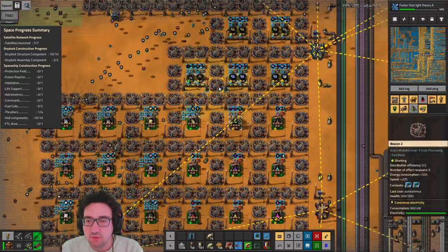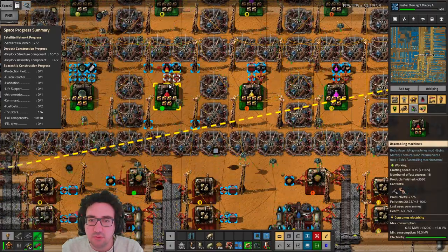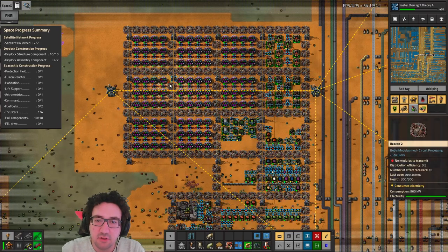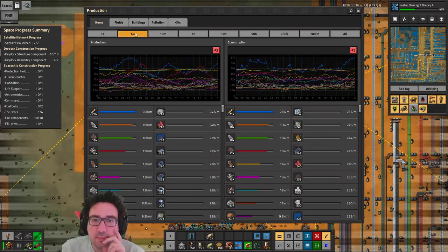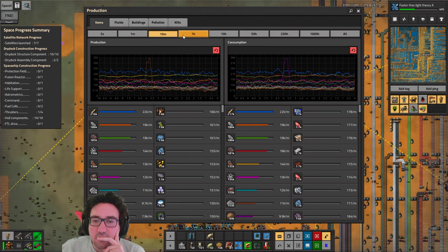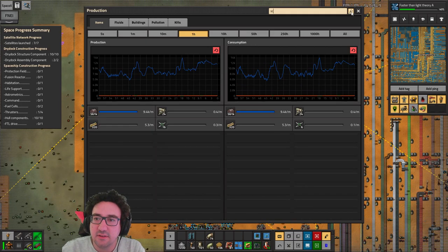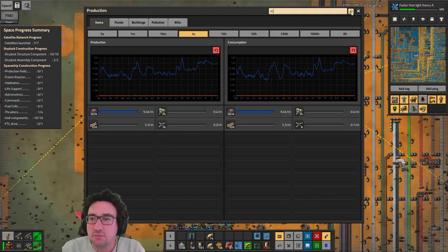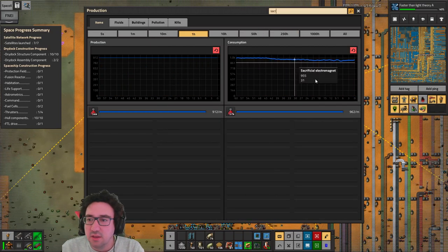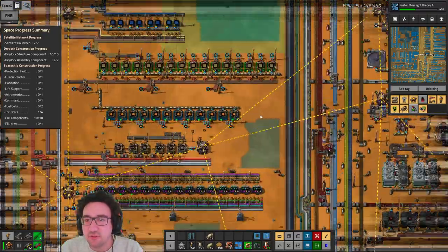Yeah, not all that problematic, this is all fine. If we look at the production tab — let's see science — no, it's called 'sacrificial'. So we're close to 1k a minute, which is pretty solid.